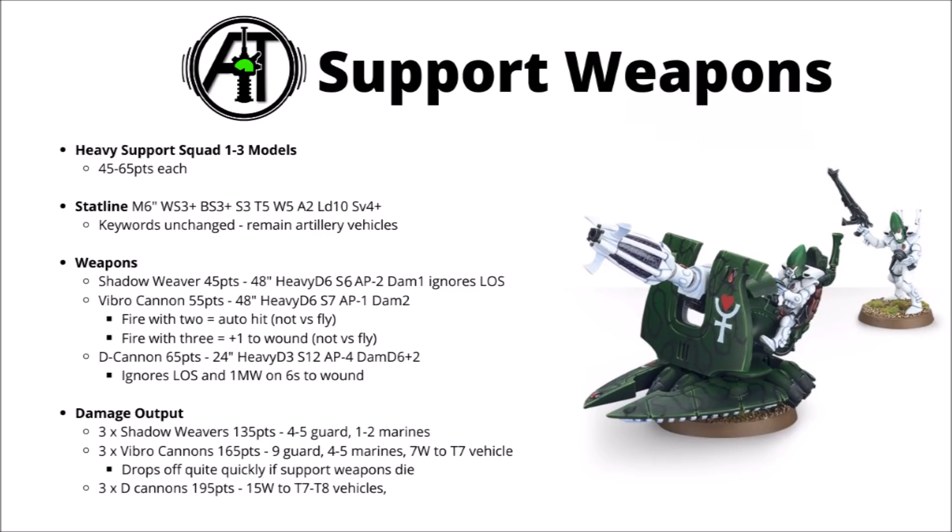Their stacking effect only affects non-fly units, and you can't stack the Vibro effect from multiple different units — it has to be within the same unit, so likely if you're taking Vibro Cannons you'd be taking a unit of 3. If you target the same unit with 2 Vibro Cannons at once, the attack shots auto-hit — an average of 7 auto-hitting strength 7, AP minus 1, damage 2 hits. And if you fire with all 3 at one target, they also get plus 1 to wounds. 3 Vibro Cannons for 165 points should kill around 9 guardsmen, 4 or 5 Space Marines with 2 wounds, or do around 7 wounds to a toughness 7 vehicle. That really drops off quickly though if one Support Weapon dies, losing that plus 1 to wound.